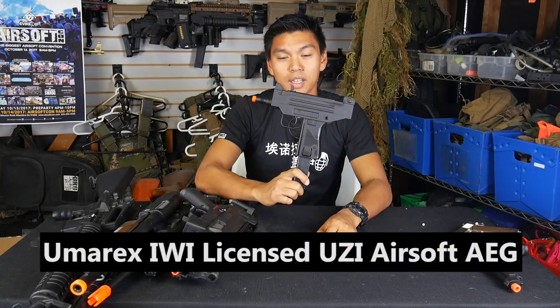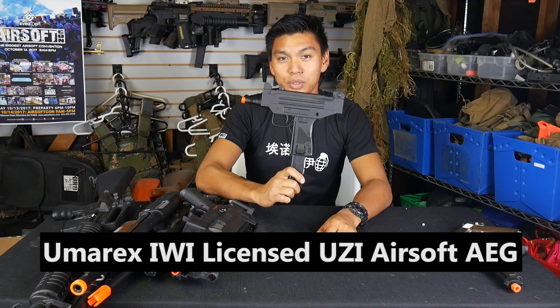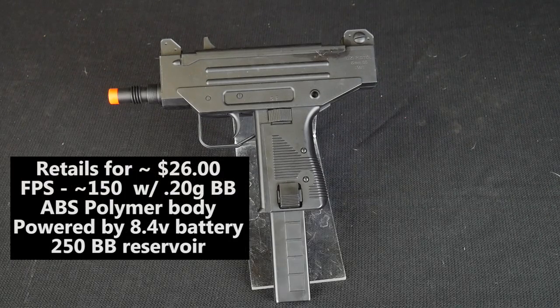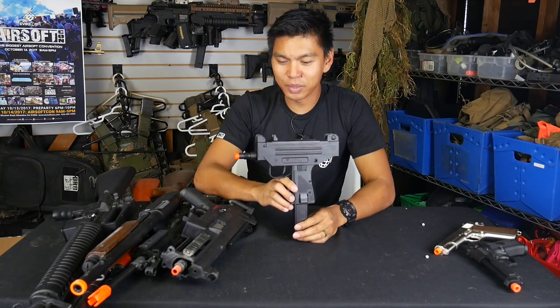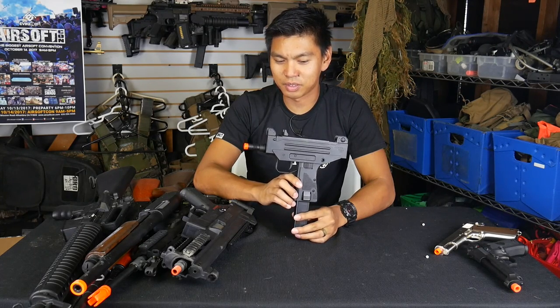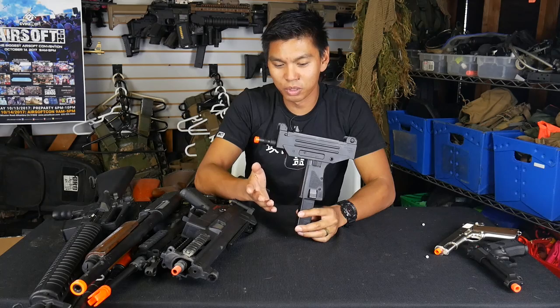Up next we've got the Umarex licensed IWI Uzi. This gun is classified as an AEG, but it's more of an LPG — Low Powered Electronic Gun. This gun costs roughly $26 on evike.com, is battery powered, and shoots around 150 feet per second. Lots of people picked this gun up, but I don't think anyone really shot at anybody else with this thing because it was just comically horrible.